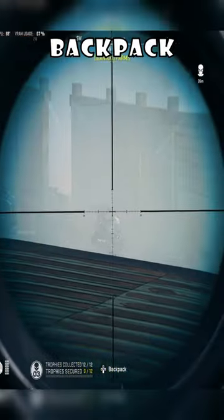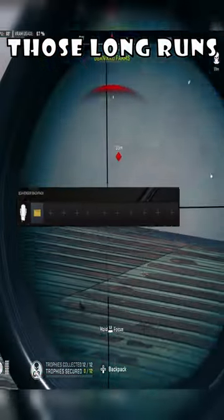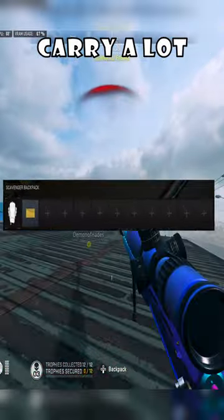First is the scavenger backpack. This does away with your third weapon slot, but gives you a lot more spaces in your inventory. Perfect for those long runs or those missions that require you to carry a lot of things.